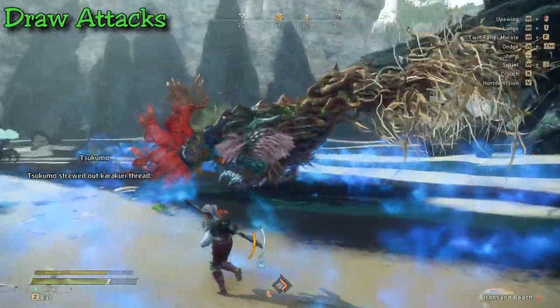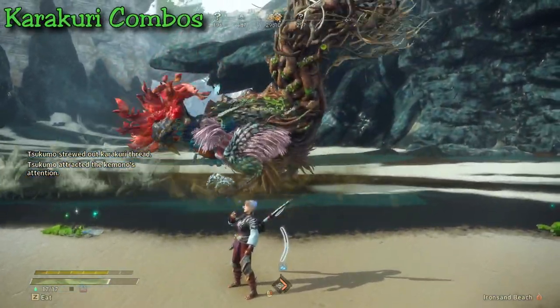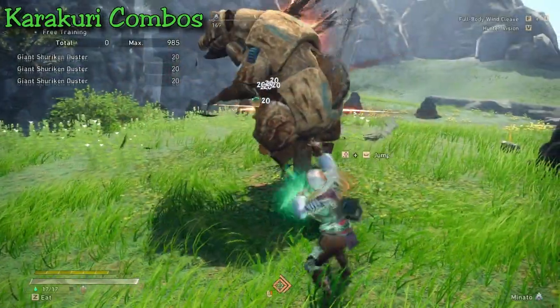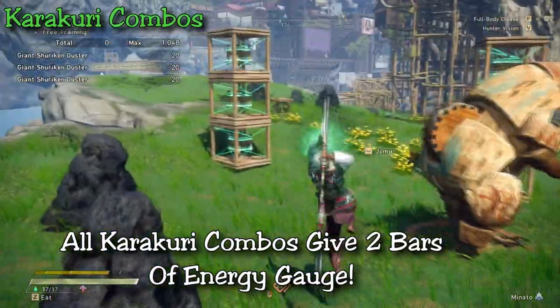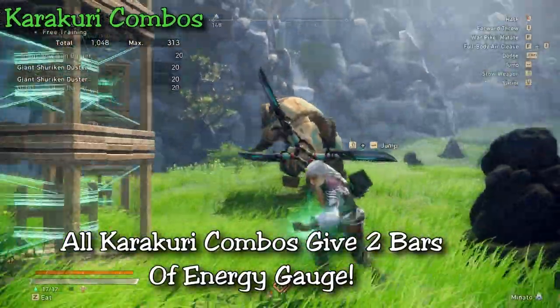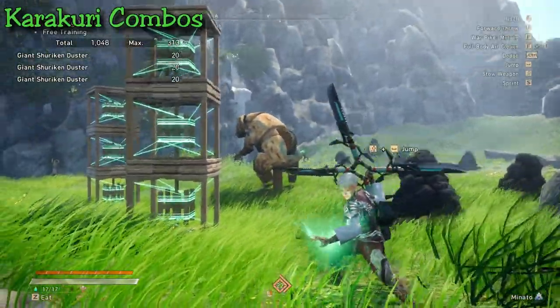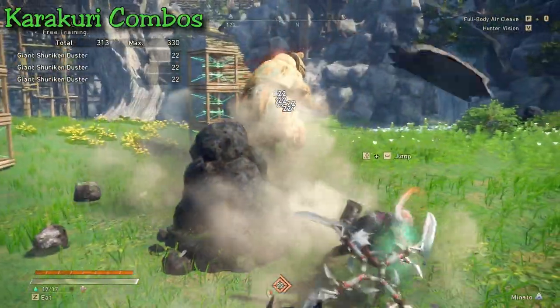Those are the normal attacks to gain gauge energy, but the most efficient method for building energy is actually using the karakuri. This is why I mentioned this is probably the most staple weapon of Wild Hearts — all karakuri animations give you an immediate two gauge energy levels, so they are great for building energy whenever you can fit them into a hunt.